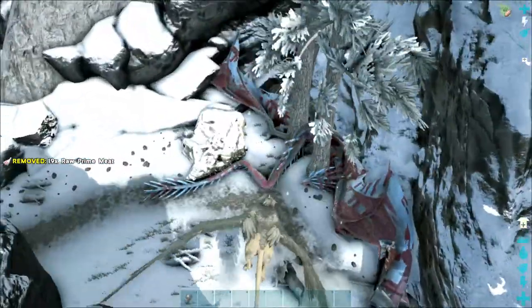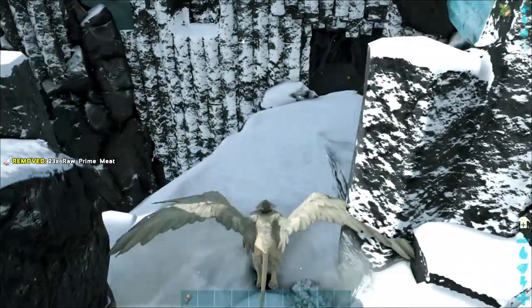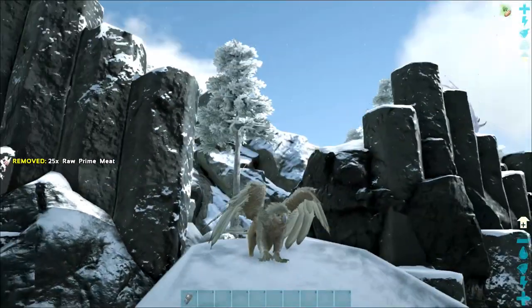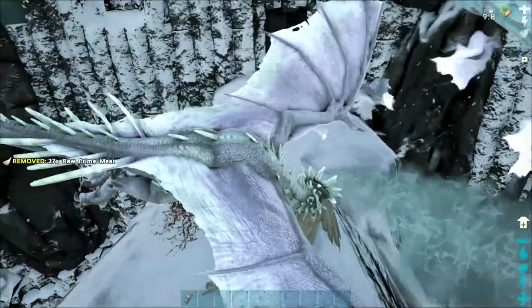If you can somehow manage to sneak yourself in using some mushroom brews and everything you can, there is a flat point - this land bridge you can use to go through the Wyvern Canyon. I'll show you this in a second to go all the way down.